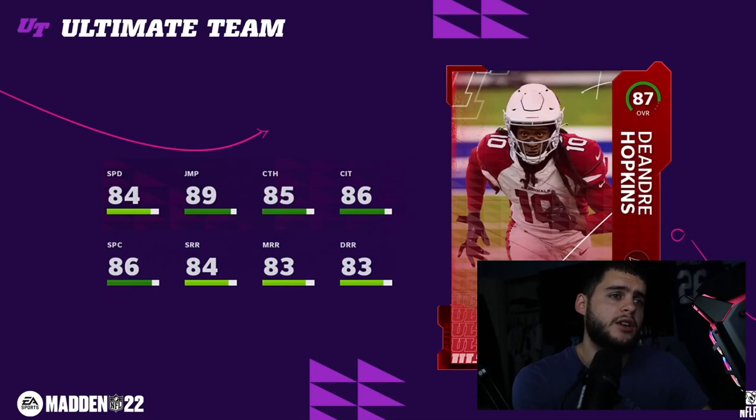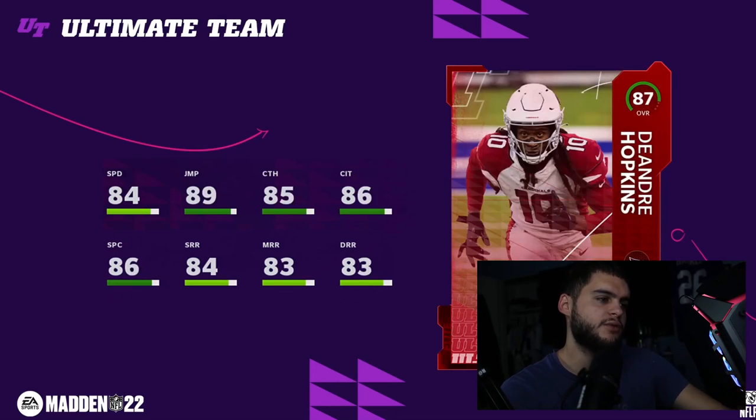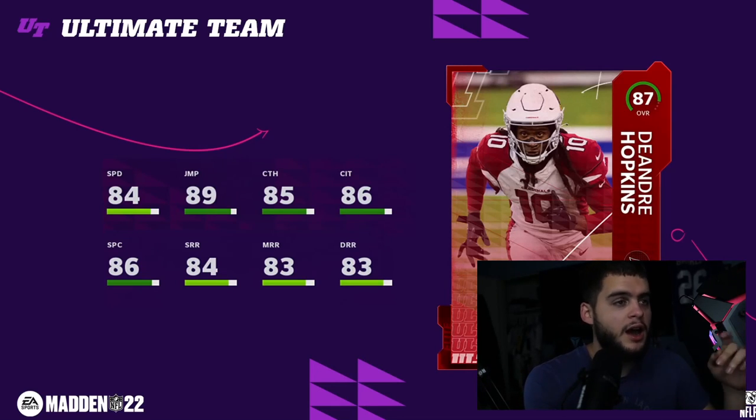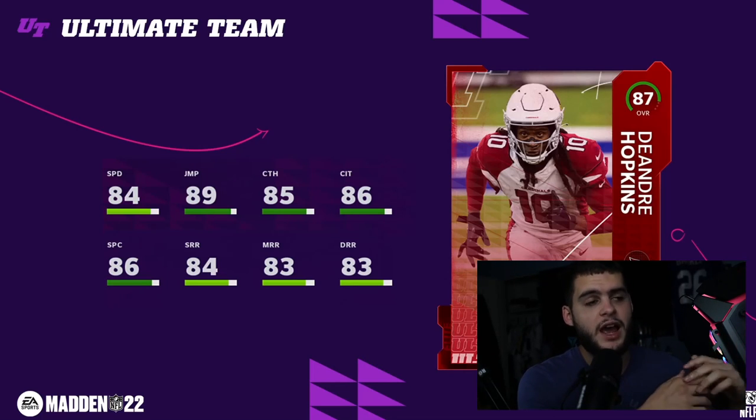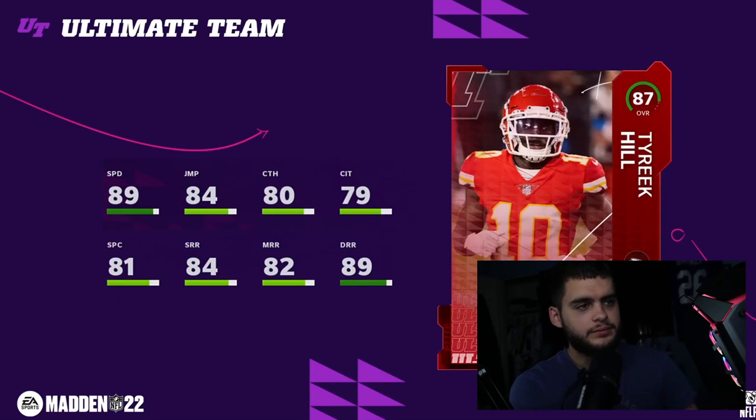Moving on to DeAndre Hopkins — compare him to Julio: both 84 speed, but look at the catching differences. DeAndre is already in the dark greens for catching and spec catch, and his route running is better. He's just a slightly better version of Julio, though slightly smaller. Julio is a physical archetype. Considering next-gen stats around height and contested catching, that could give Julio an edge, but 84 speed is just too low.